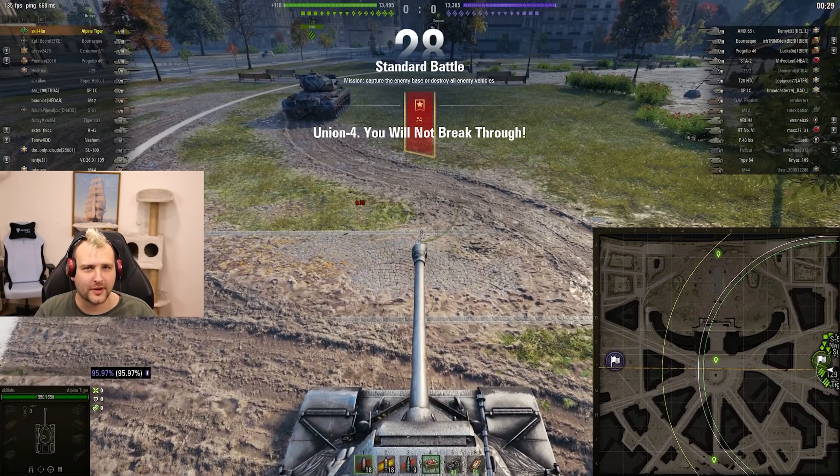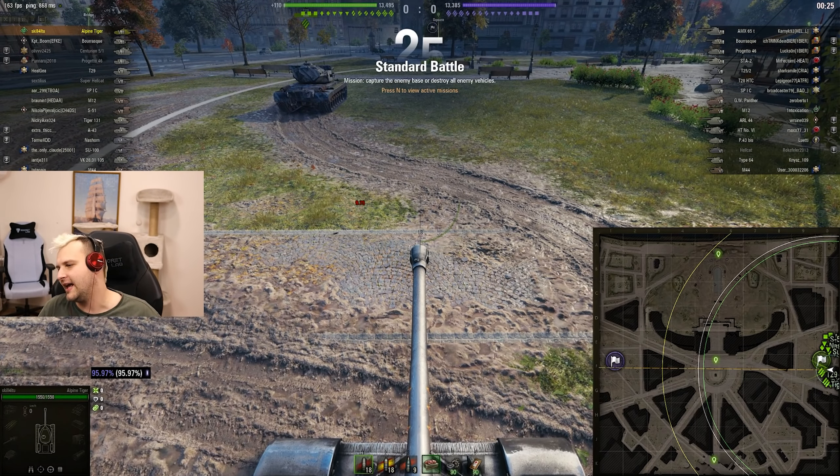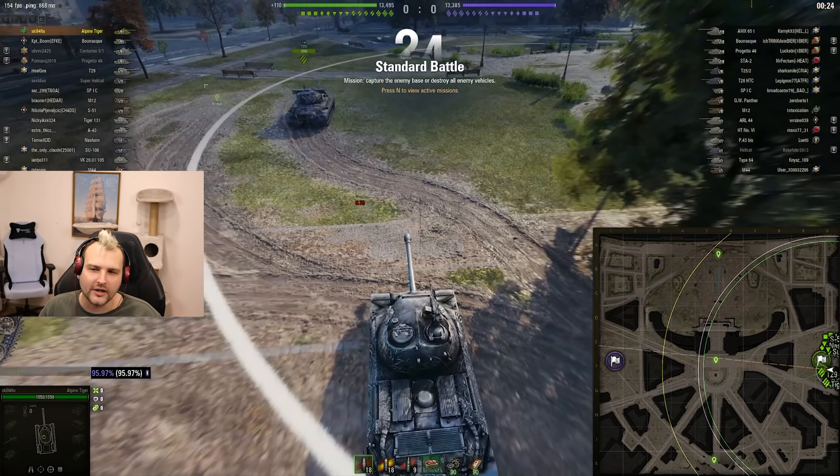Good day fellas, I hope you are ready for your daily dose of skill. Today we are going to play with one of the most prettiest tanks in the game — Alpine Tiger — but the tank with the worst win ratio. I'm not joking. This beauty, this stalking Tiger, is the worst win ratio having tank.